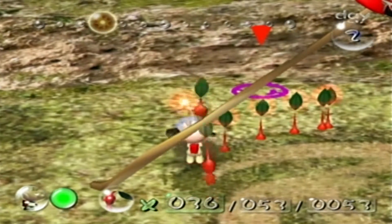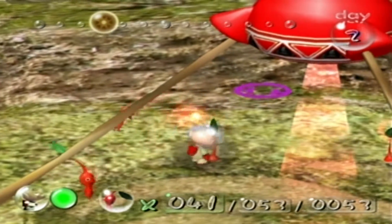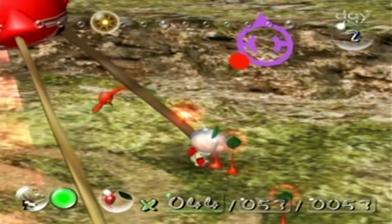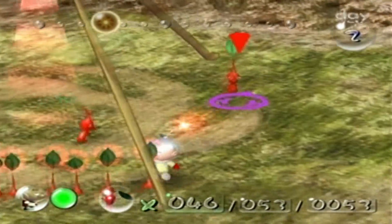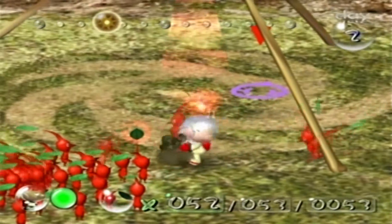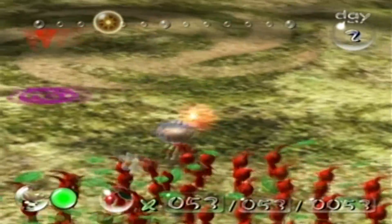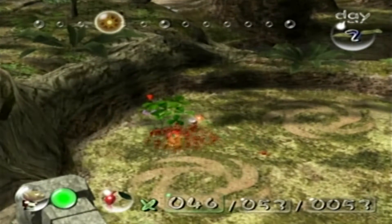There are three forms of Pikmin actually: there's a leaf one, a bud one, and then there's a flower one. You can actually leave the Pikmin in the ground to make them mature into a bud and then into a flower. Which kinda makes sense because if you leave a plant in the ground and water it long enough, it'll eventually become a flower. I like that. What I do not like, though, is the fact that only one Pikmin got to drink the nectar.